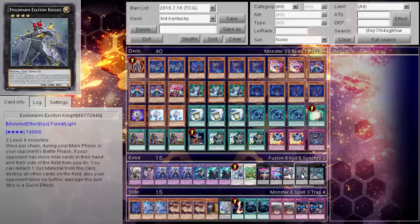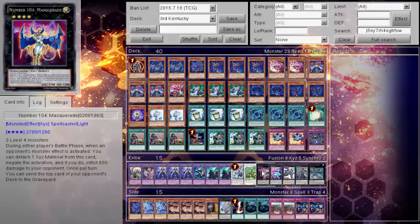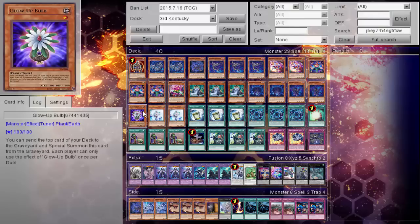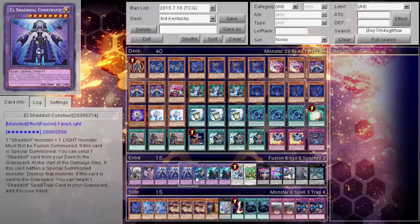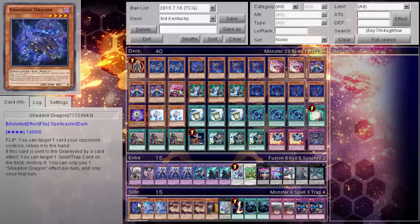His extra deck: 1 Exciton, 1 Emerald, 1 Castel, 1 Trapeze, 1 Masquerade, Naturia Beast, and Trishula — very important because of Globlal. 2 Norden, 1 Winda, triple Construct, 1 Emek, 1 Waterguy, and 1 Shikinagi.